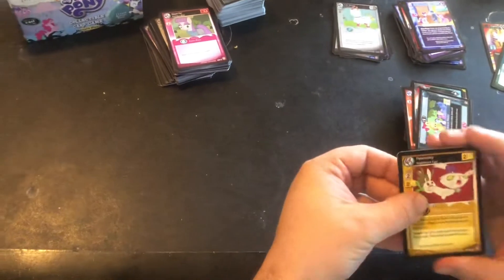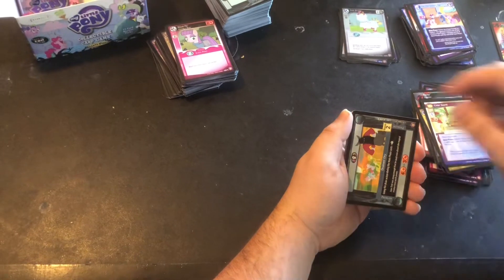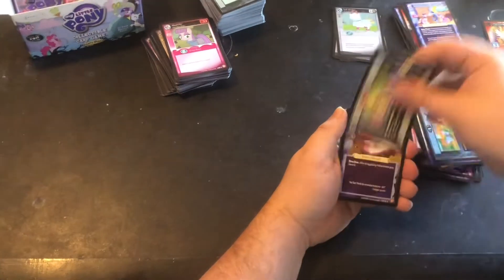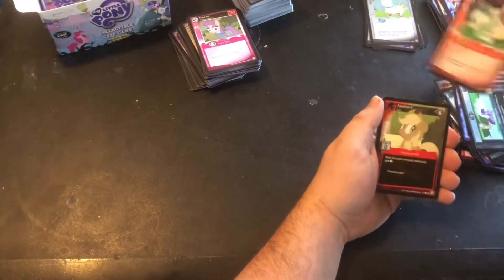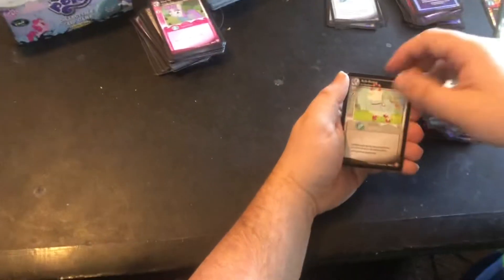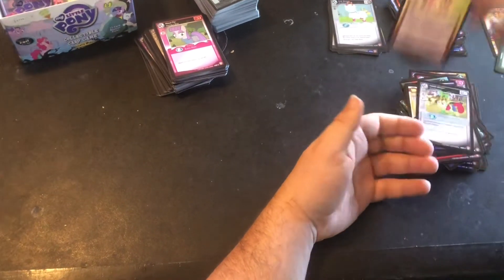Petstrocity, Cider Stand, Drain Dry, Everfree Rescue Mission, Mist Teleport, Slippery Slope, Lyra, Applejack, Bulk Biceps, Mister Turnip, Apple Bloom. And our rare is Bathrobe, featuring more of our lovely Draconequus Discord.